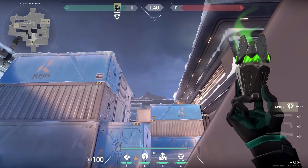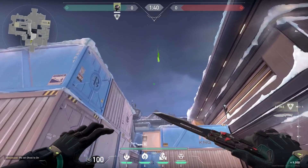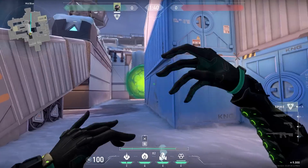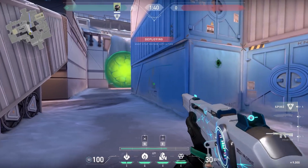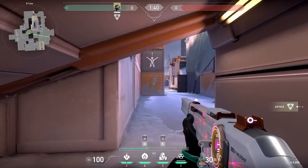With Viper on Icebox, stand in this corner and match the top of your ability hub with the top of the container, do a jumping throw, and your smoke will land in the middle. Very nice — the enemies won't be able to see anything. Combine this with the wall on mid and you can go for an easy mid to B, or use your wall on B and go mid to A.